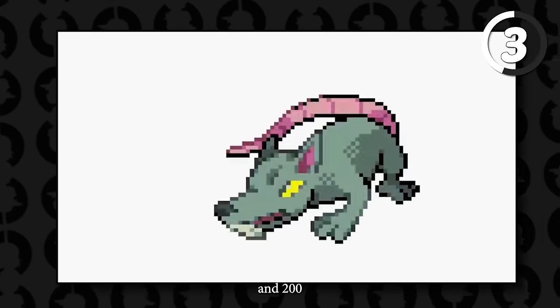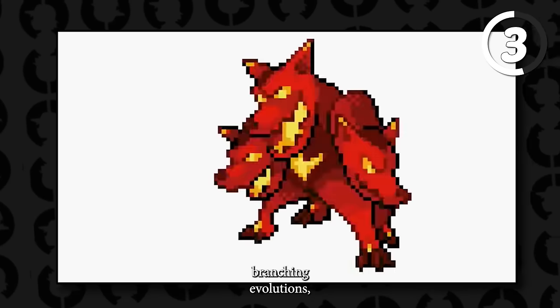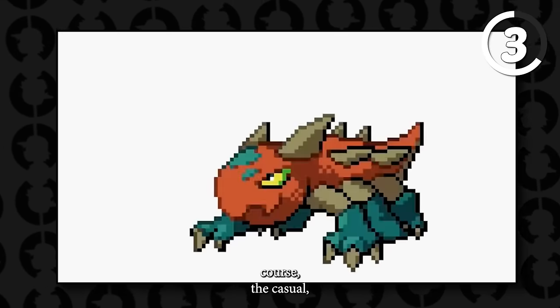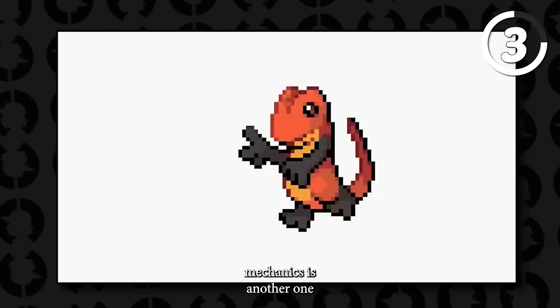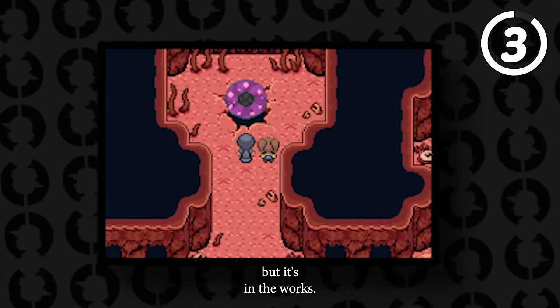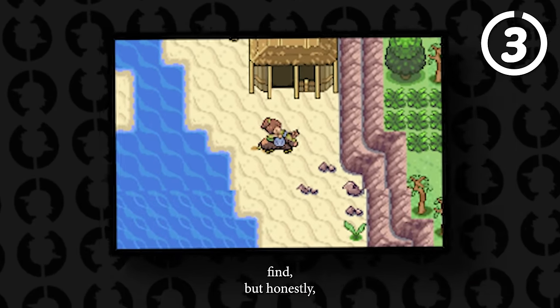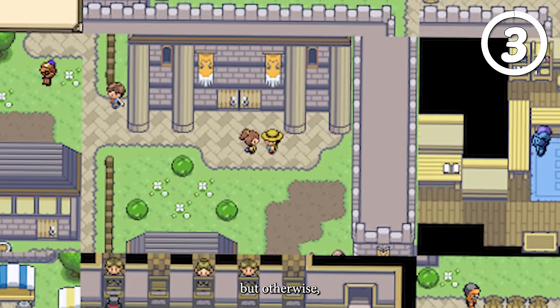PokeScape also features over 100-plus trainer sprites, 200-plus overworld sprites, custom music, unique branching evolutions, a special battle engine with all moves and abilities up to Gen 7, physical/special split, braiding mechanics, two game modes — open world and story mode — mega evolutions, and HMs replaced with key items. If you are a RuneScape fan, you will love this; otherwise it may not be for you.